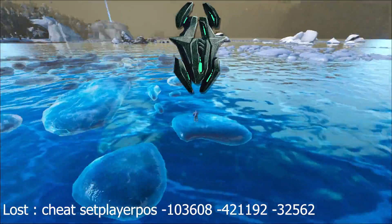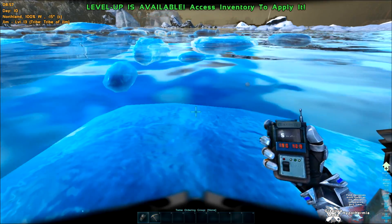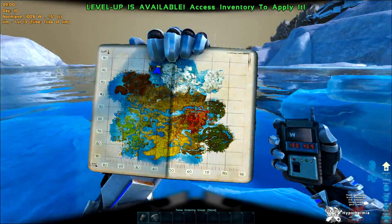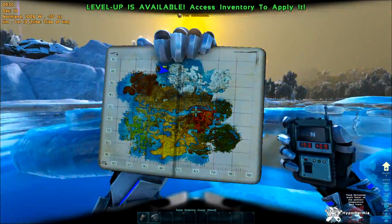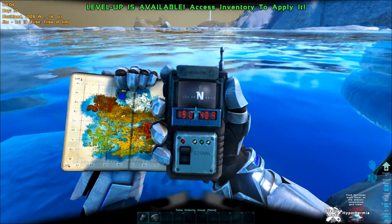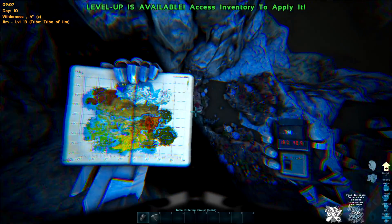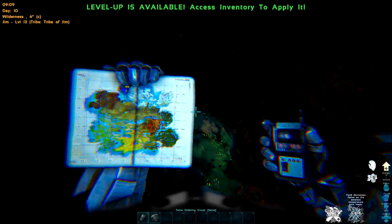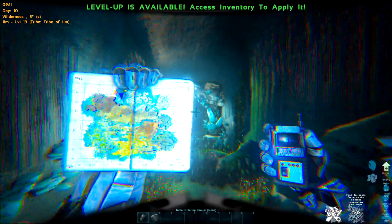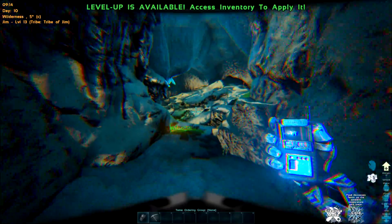Next one is the Artifact of the Lost — we are in the cold bit. It's minus 15 to start with. We are there on the map, sort of in between the redwoods and the ice. There are little ice blocks I'm standing on. We start here at 19.0 by 40.9. If we just drop straight down there'll be a cave. It is pretty cold down here and there will be aggressive creatures.